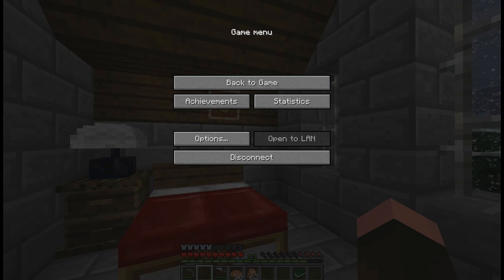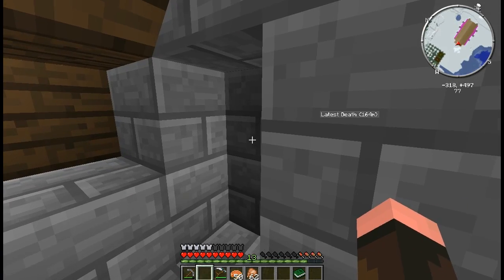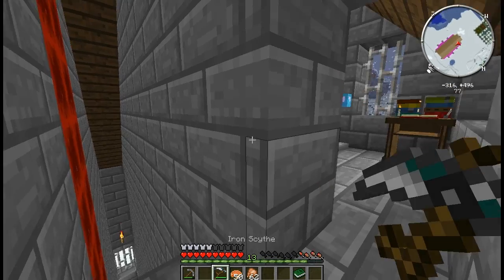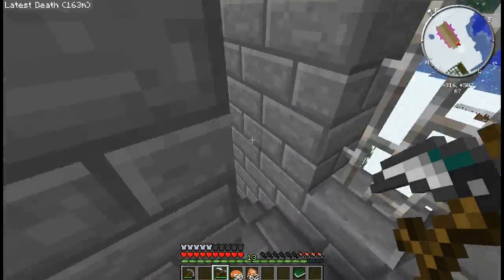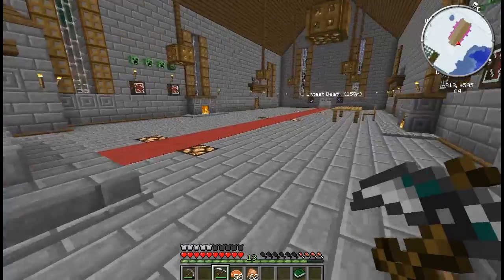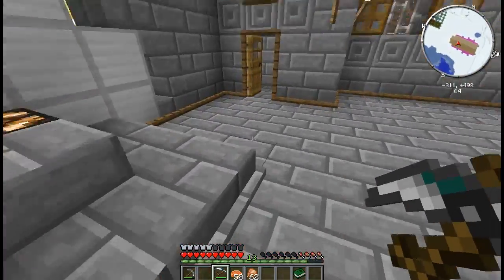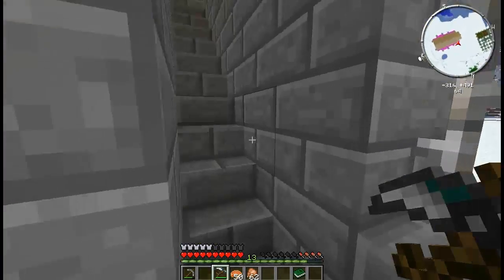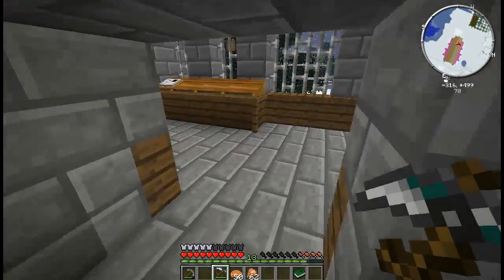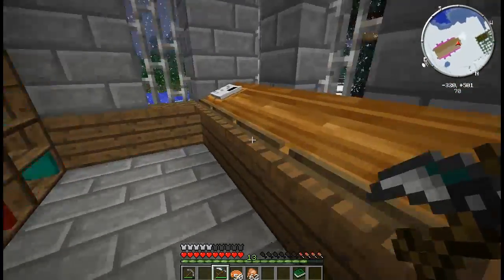Hello everybody, welcome back to Apex Craft, this is Red Lore, and today we're going to play with some Harkenscythe stuff. You can see I've already got a Scythe. I'll have to double check and make sure that I showed you guys how to make those last episode. But before we run and do that, real quick — we need to make some more Secret Room Mod stuff and fix these doors. Before we do Harkenscythe Mod stuff, I want to get something out of the way.